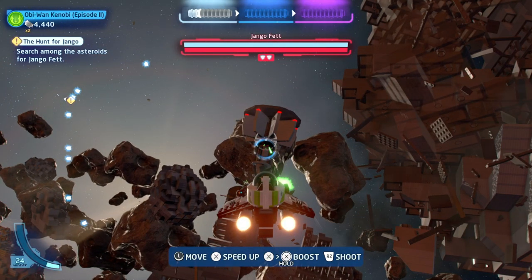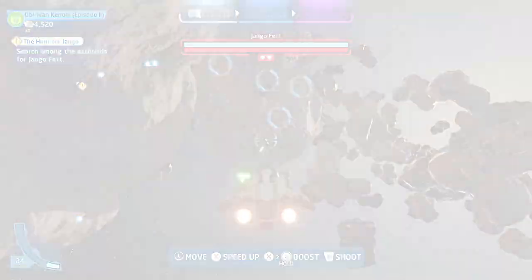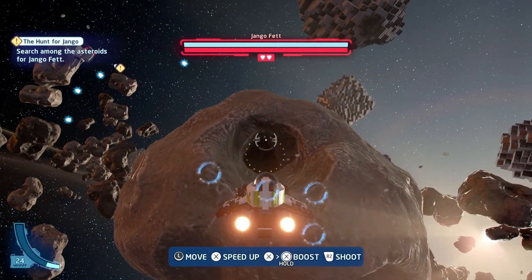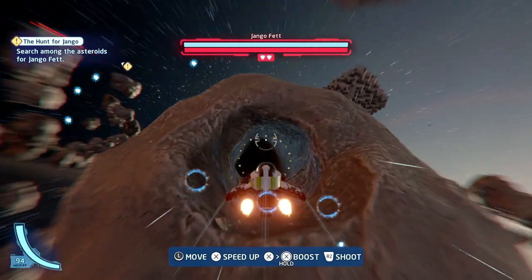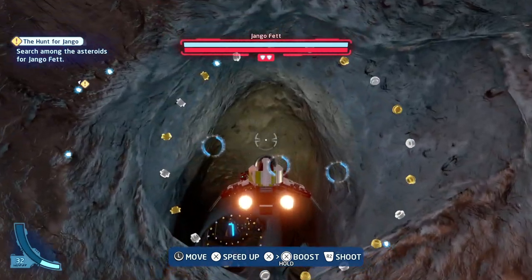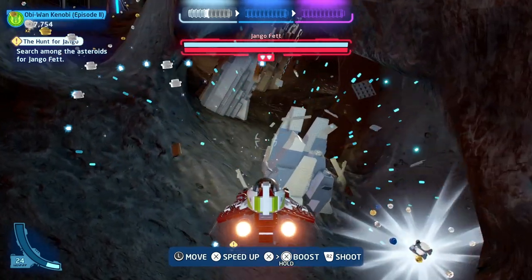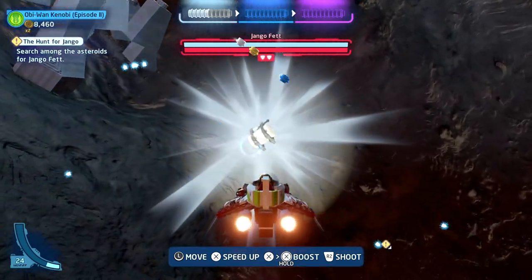To start with, you need to take out these devices — they look like beacons. You take out five of them and you'll pick up one of the minikits, and you can find them relatively early on. You also need to navigate through this large tunnel without hitting any of the sides or crashing. If you can make it through this tunnel without doing that, you'll pick up the first of the challenges.